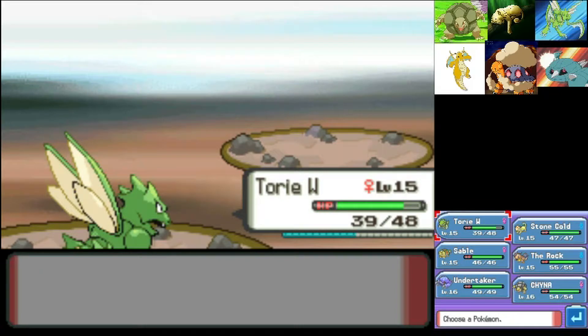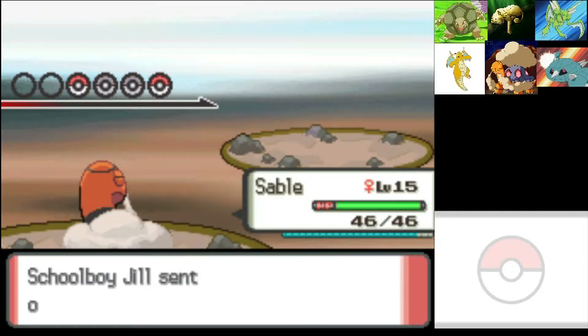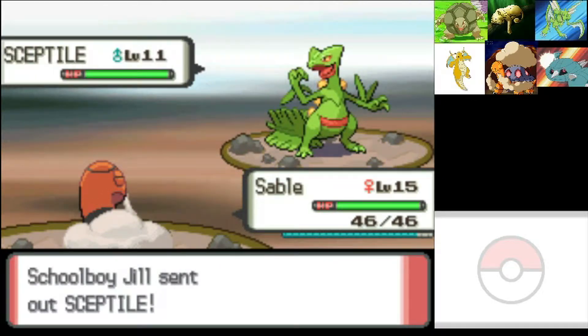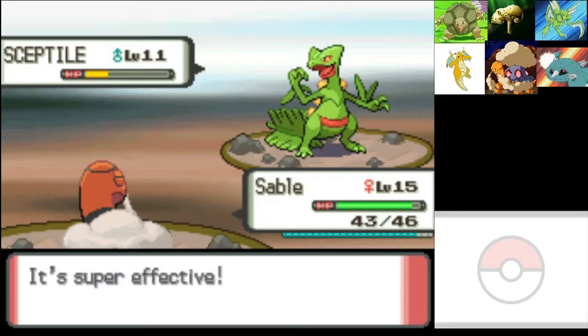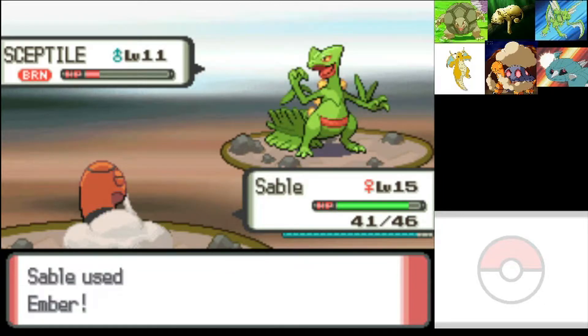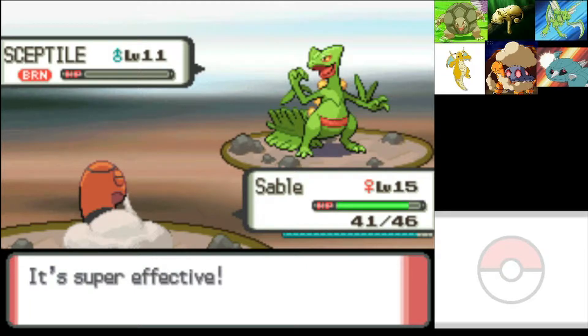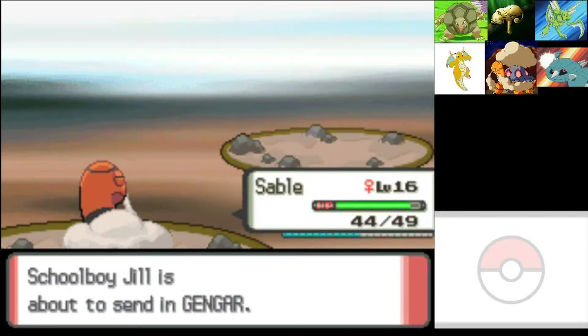A Sceptile — I guess Sable's up. I think you have to battle the second gym before you do the Team Galactic stuff in the next town, right? Because you need Cut to get in there, which means you have to be trained up high enough to battle whatever her ace is. Amazon is messing with me — two-day delivery is now day six. A Gengar — we're gonna be smart and send Stone Cold out there.